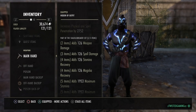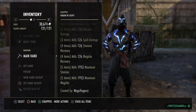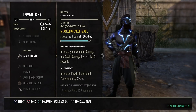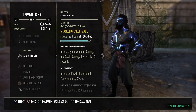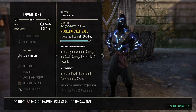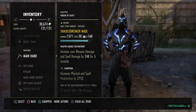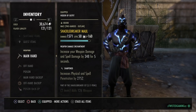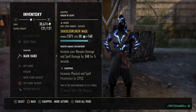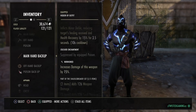Shackle Breaker gives us more max stats all round - max stamina, max magicka, magicka recovery, stamina recovery - and a little more survivability. This build lets you Dark Deal for days, which adds a huge amount of survivability. That's why I've gone Shackle Breaker over Spriggan's or Night Mother's Gaze - I get the penetration through the maul, sharpened trait, and CP tree.